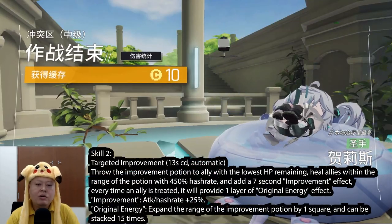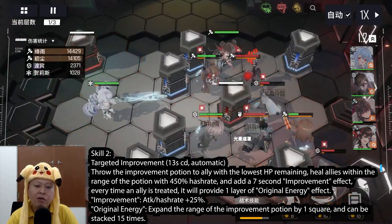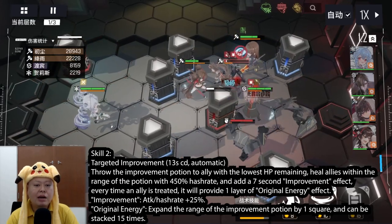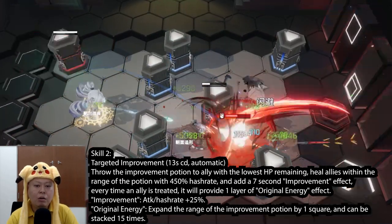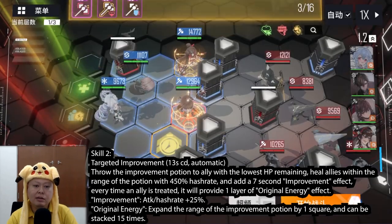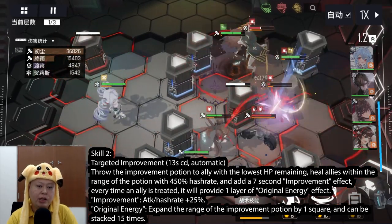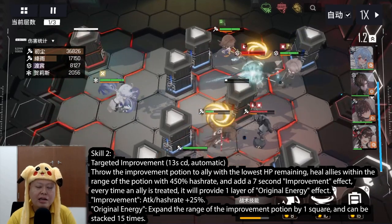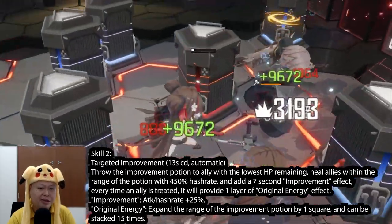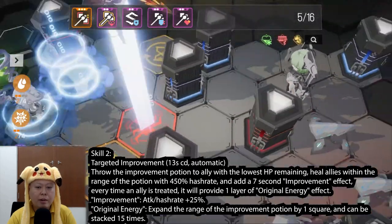Skill number two: throw the improvement potion to the ally with the lowest HP remaining, healing allies within the range of the potion with 450% hash rate, and adding a seven-second improvement effect. Every time an ally is treated, it provides one layer of original energy effect — this is the original energy we need for the passive skill, which we can get from skill number two. The improvement also gives attack and hash rate plus 25%, so other than healing, Helix will also buff allies.